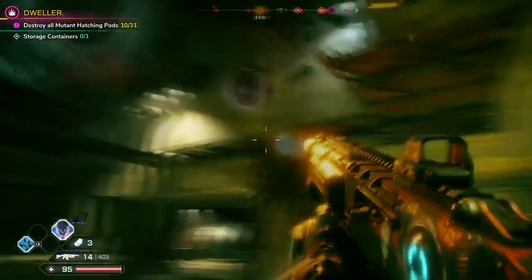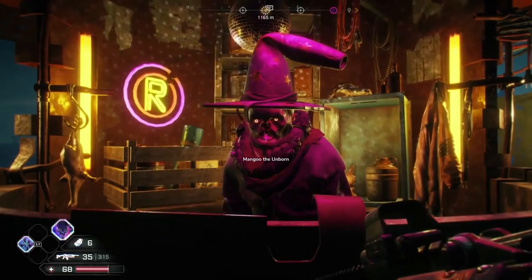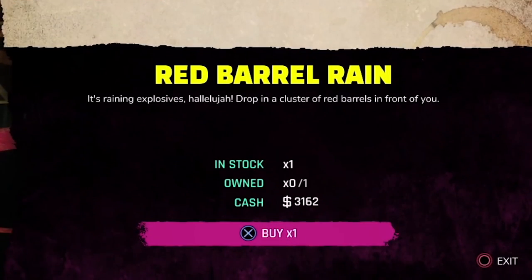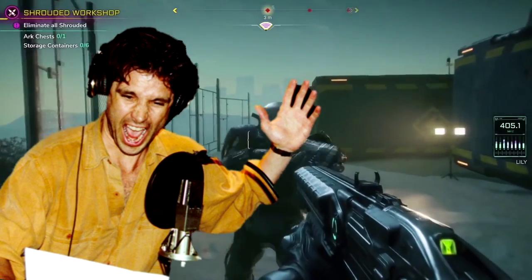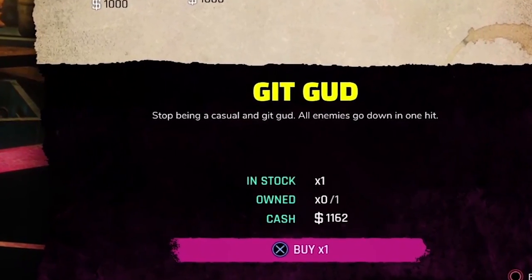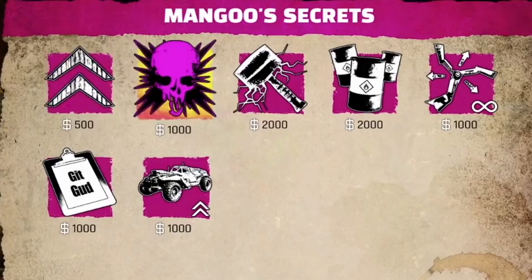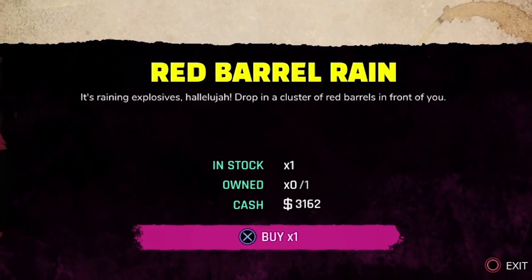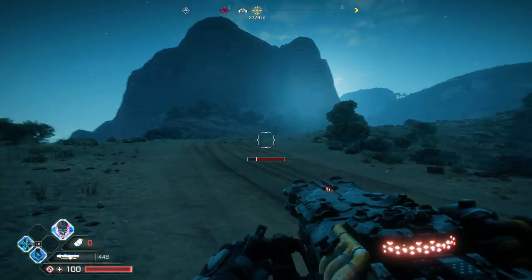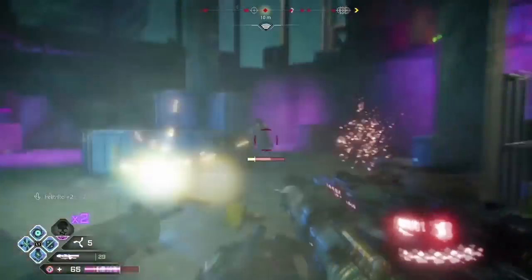At number seven we have Rage 2. To use cheats in Rage 2, you have to find a vendor in the wasteland called the Wasteland Wizard who sells you cheats. There are fun ones like 'He's on Fire,' which has Tim Kitzrow — the commentator from games like NFL Blitz — commentate your every move. Then there's 'Get Good' which makes every enemy die in one hit, codes that boost overdrive power, unlimited redirects with the Wing Stick, Red Barrel Rain to spawn red barrels in front of you, and the Phoenix Ejector Seat which sends your car flying into the sky.